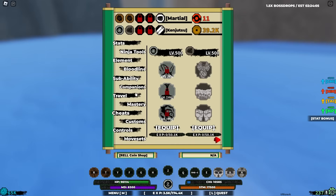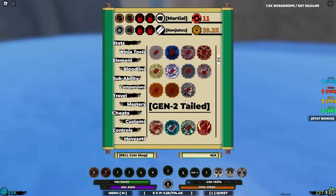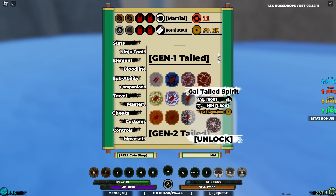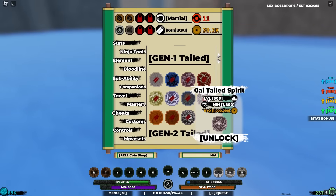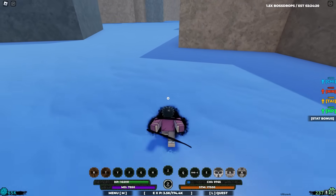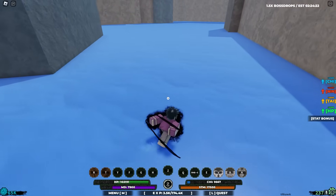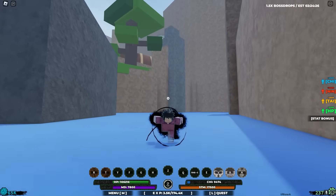Just like that, we managed to get the spirits. If we go to abilities, it's right here. It's going to cost us one million and we need to be level 500. We're very close to level 500, but we do need one million rare coins. I'm just going to go to the AFK chamber for like an hour or two to get the one million rare coins — I'll catch you guys once we do.